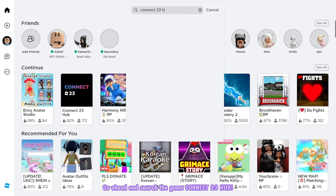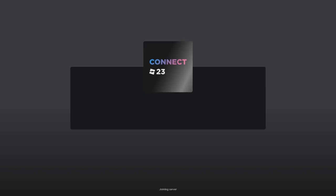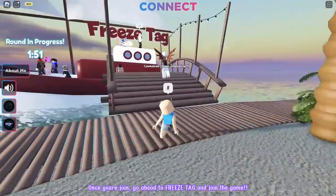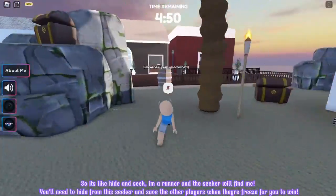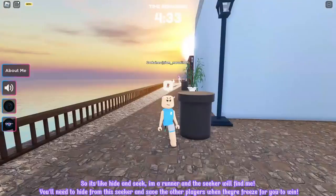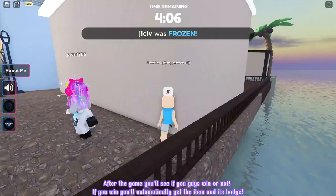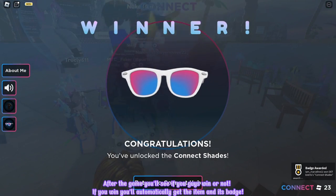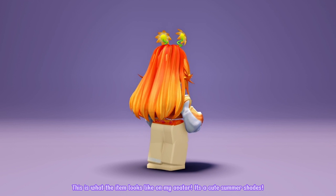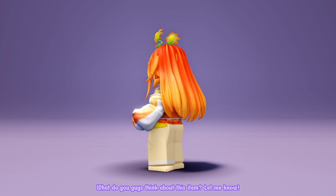Go ahead and search the game Connect Hub 23. Make sure that it's created by Dead Events. Let's join! Once you're joined, go ahead to freeze tag and join the game. You'll need to win freeze tag to get the item — it's like hide and seek. You're a runner and the seeker will find you. You'll need to hide from the seeker and save the other players when they're frozen to win. After the game, if you win, you'll automatically get the item and its badge. This is what the item looks like — it's the cute summer shades. What do you guys think? Let me know!